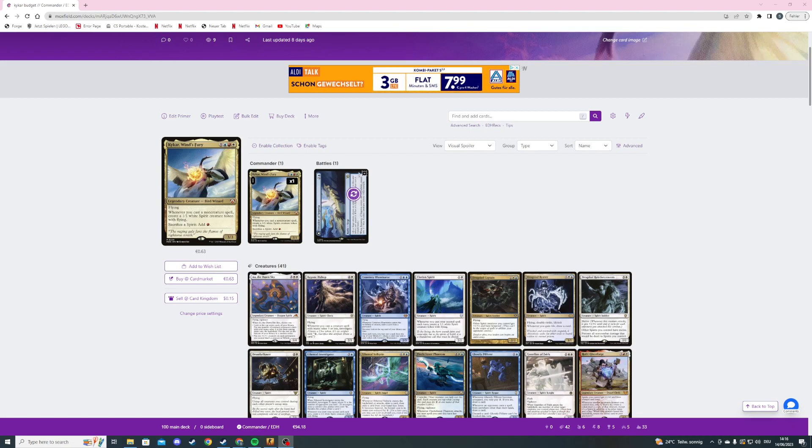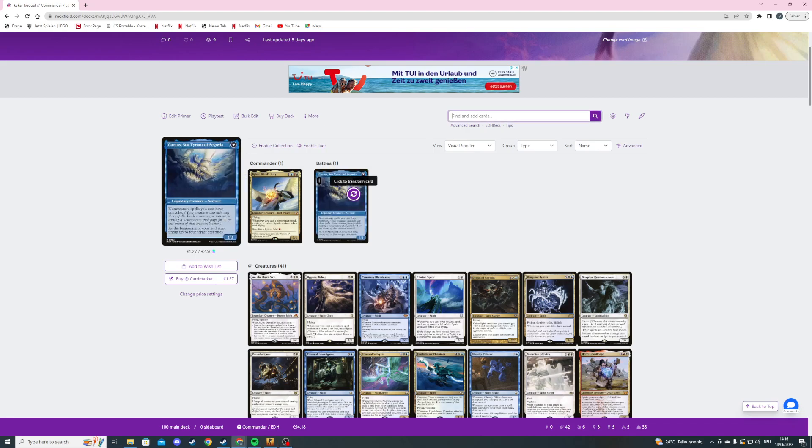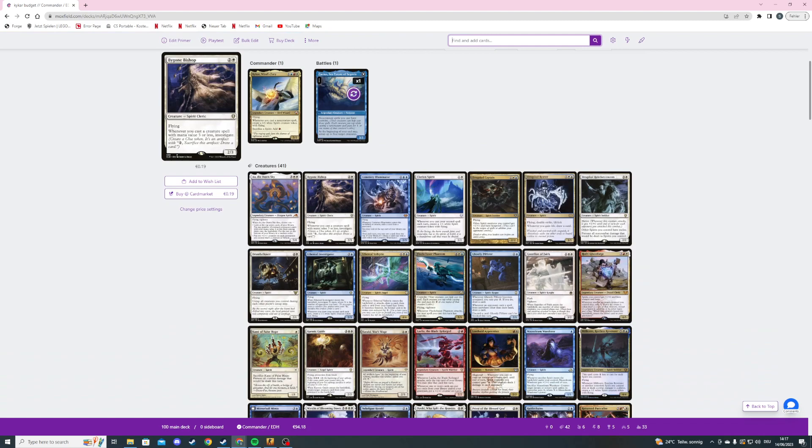We are also playing one of those new card types called Battle. It's a three mana battle, and on ETB we create two 1/1 blue Kraken creature tokens with trample. When we flip it we get a 3/3 legendary serpent, non-creature spells we cast have convoke, and at the beginning of our end step we untap up to four creatures we control — or even an opponent's creature.